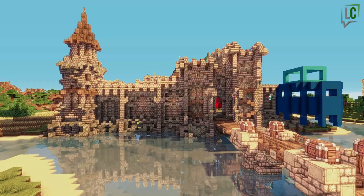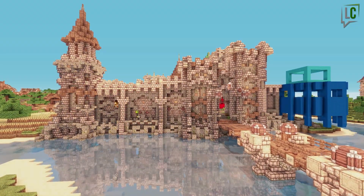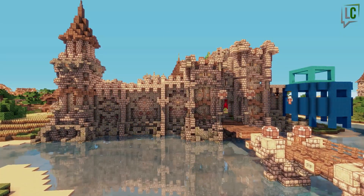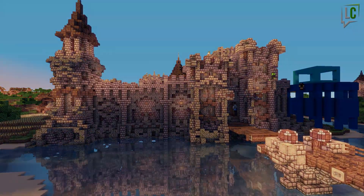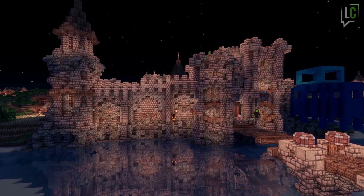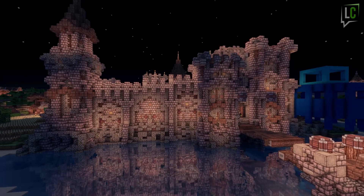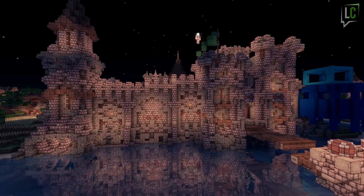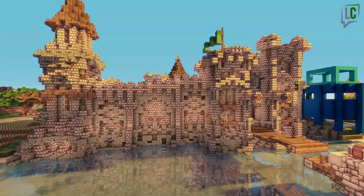As for the drawbridge, we had a lot of trouble. I wanted to use a technique using leads and animals for the bridge's chains — we trapped a chicken between trapdoors above the bridge and attached the lead to a fence post below. Unfortunately it was just a little too far, so the chains ended up mostly vertical rather than diagonal. We're going with iron bars for the moment — it's quite classic, but it looks good.